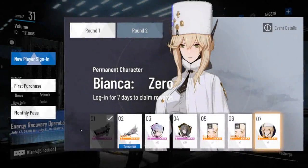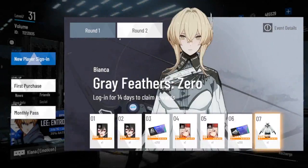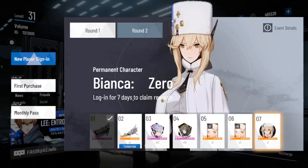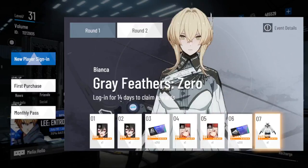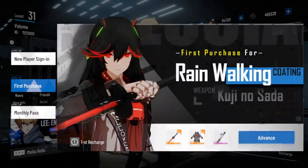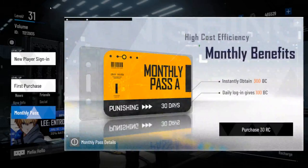Now let's go down into the rewards and events. This is your daily login event — there's a round two where you get an outfit. For the first seven days you log in and collect weapons and stuff, up to the new character Zero. After logging in for seven days you get Zero, and in round two you log in and get free equipment and an outfit for her, so this character will be completely free.